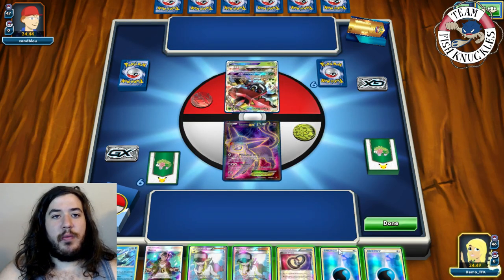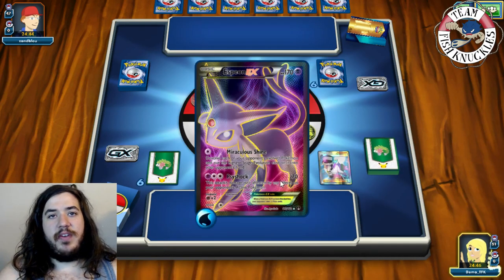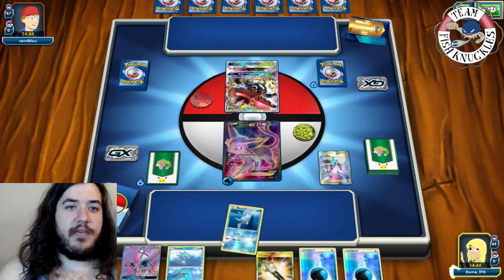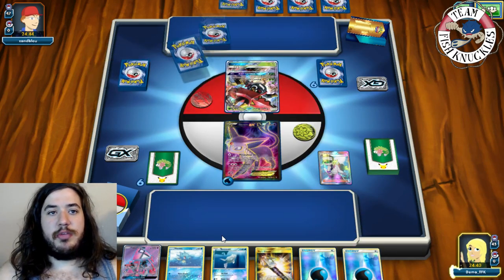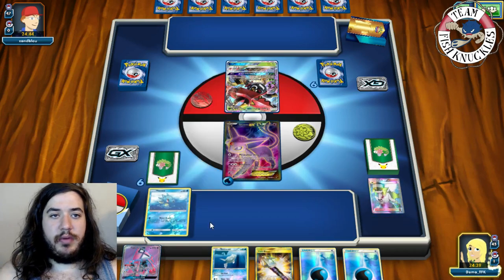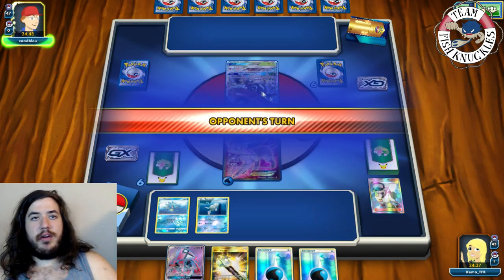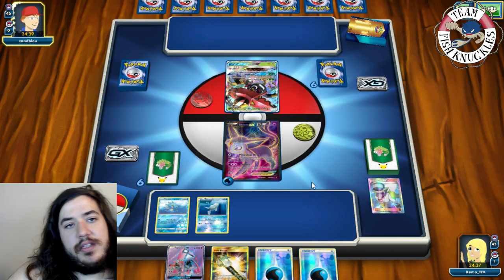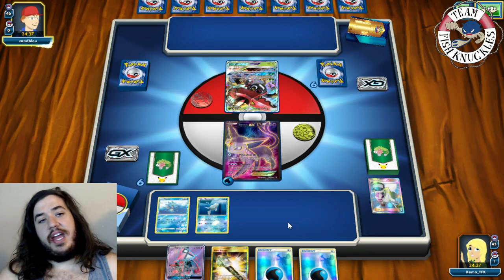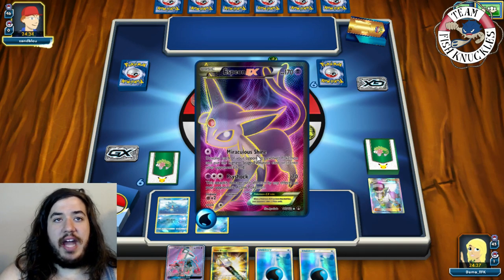We'll put a Water energy on the active and pass. No turn-one Brigette, which is very unfortunate. We find a Horsea in the N. Not too bad — put down a Horsea, put on an N, and pass to our opponent's turn. We can Lele for a Sycamore maybe.